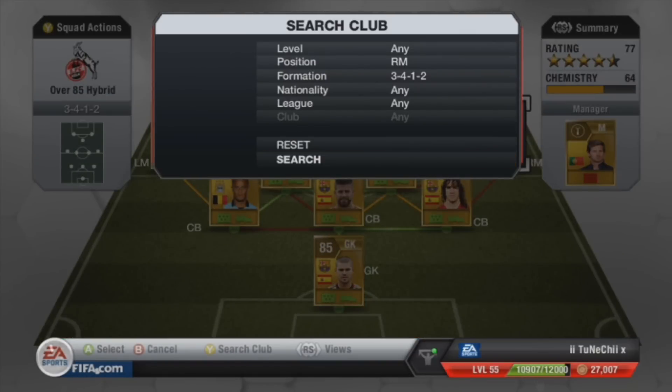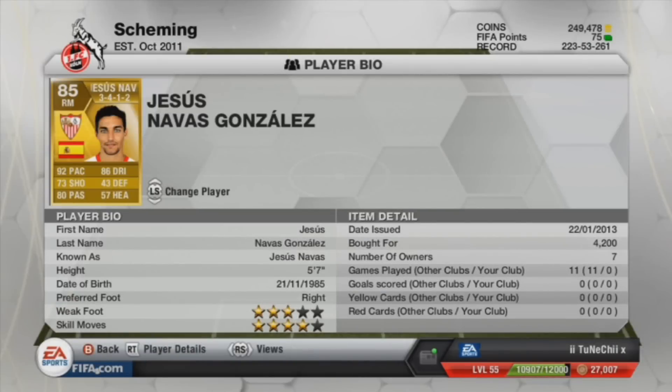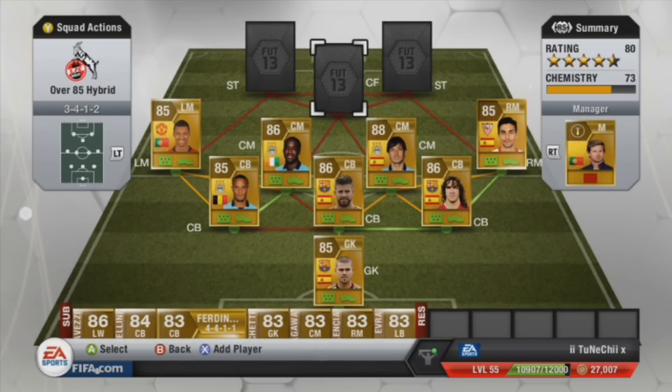For right mid we have got Nasri. He's got 92 pace, 86 dribbling and 80 passing, which is similar to Nani but Nasri costs much less. He does the same job as Nani, so these two guys will be great at running up and down the pitch really quickly and helping the team.